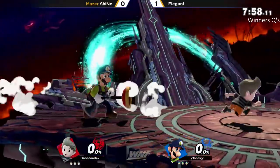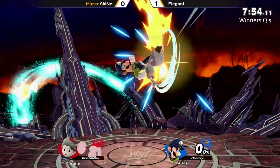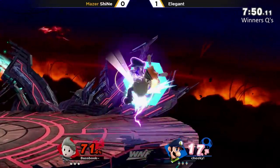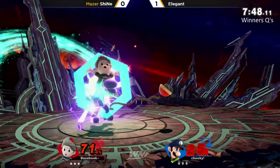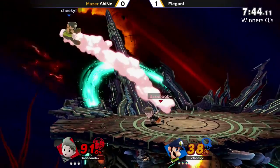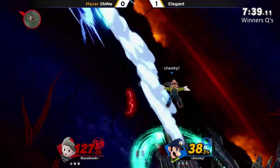Just because something's good for a specific matchup on paper doesn't mean that's exactly how it's going to go. You have to be able to adapt on the fly, and on your third or fourth character you don't always know what to adapt to. Elegant with 70% off of one grab — he didn't get the zero-to-death but zero-to-70 seems pretty fine.